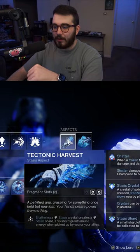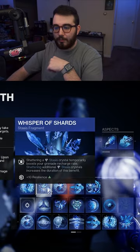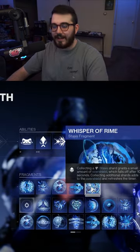For our aspects, we're going with Diamond Lance and also Tectonic Harvest. For the Fragments, we're using Whisper of Rending, Whisper of Shards, Whisper of Chains, Whisper of Conduction, and Whisper of Rime.